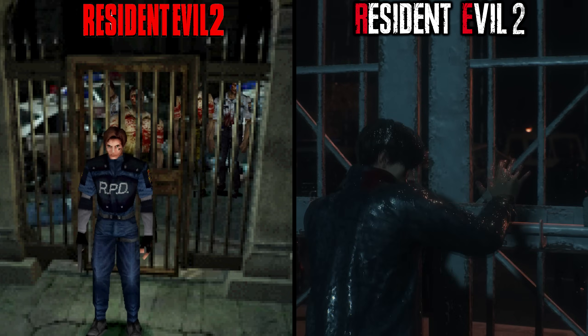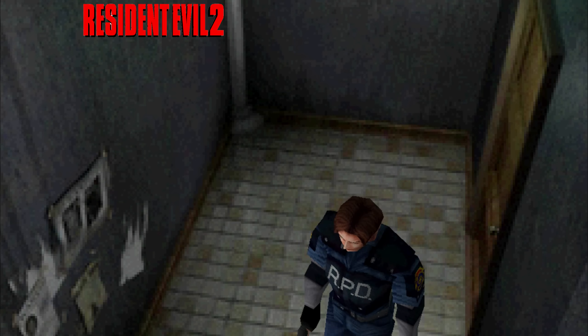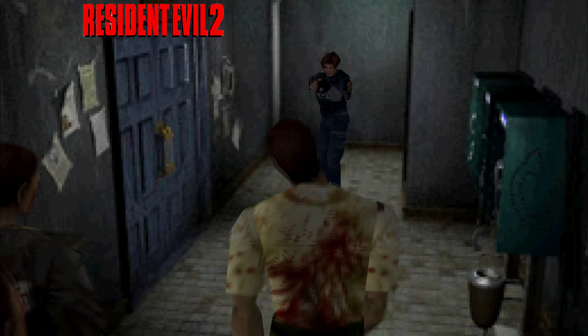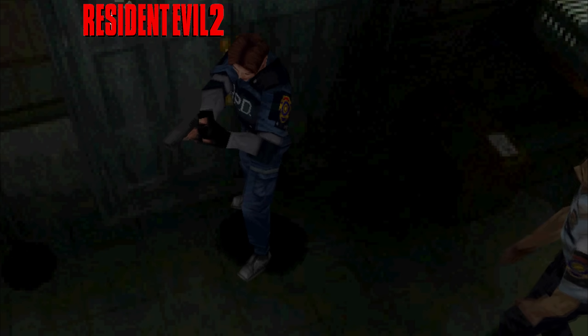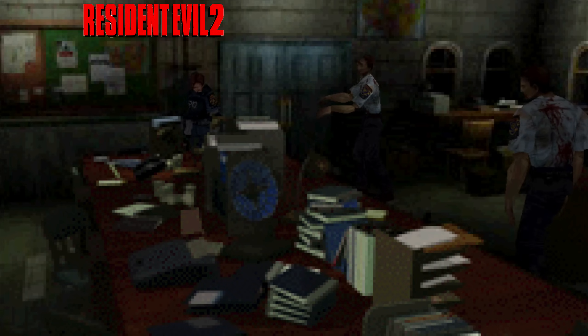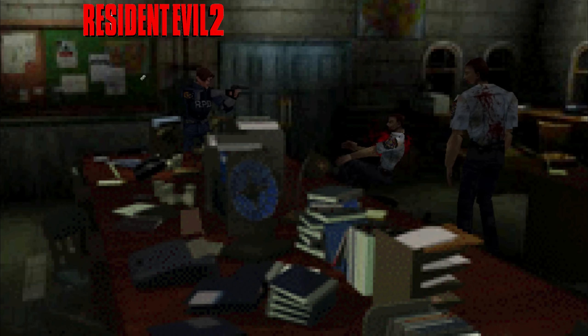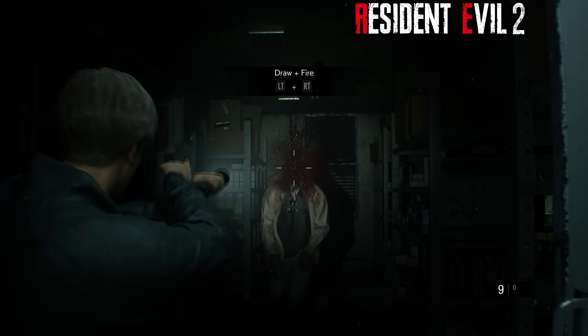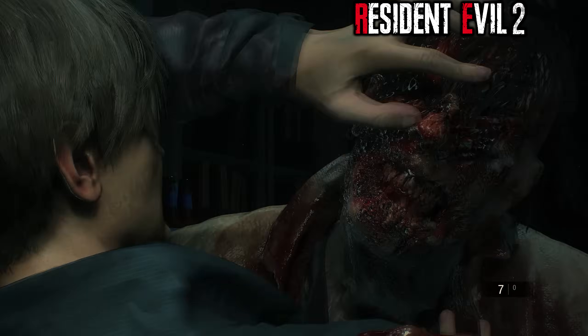Next, let's look at the NPC enemies — mainly the zombies themselves. Because of the fixed camera positions, Capcom were able to get away with much lower-detailed models back in 1998. Small details like bloodstains on shirts and some minor variety between models were impressive enough to make a convincing zombie. But fast forward 20 years and the standards are much higher — having a bit of blood isn't enough to make enemies scary anymore.